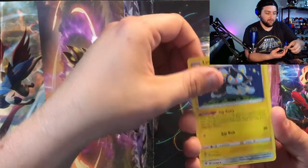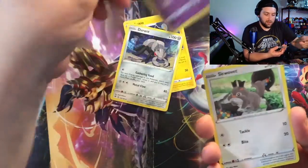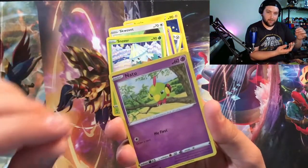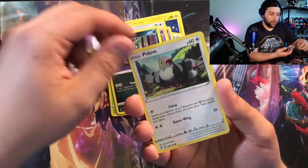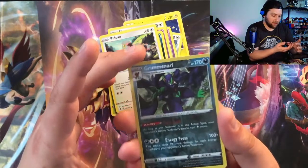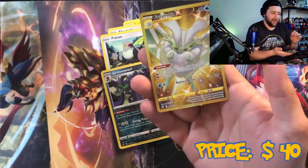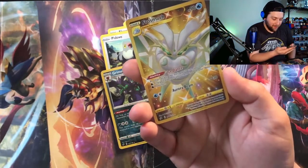Opening the next Rebel Clash blister — I'll say Fire energy, Darkness. Got ourselves a Luxio, a Palossand — we do like Palossand. Got a Scolipede, Snom, a Trubbish, a Pidove. Oh very nice — reverse holo Grimmsnarl. Wait, is this a reverse holo? Yeah, it technically is, though it doesn't look very holographic.